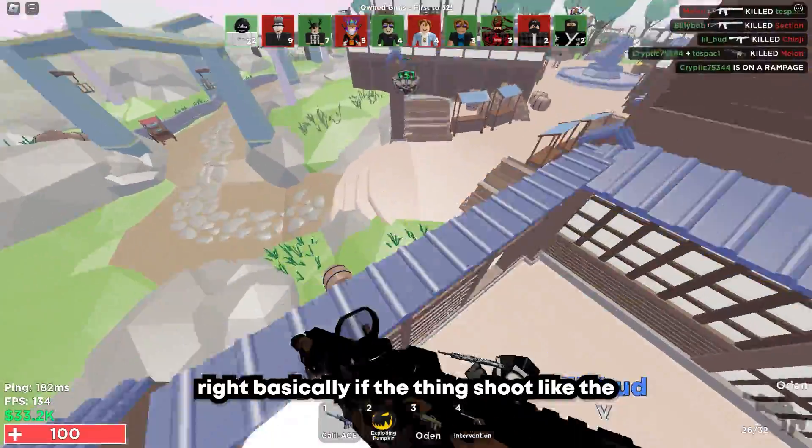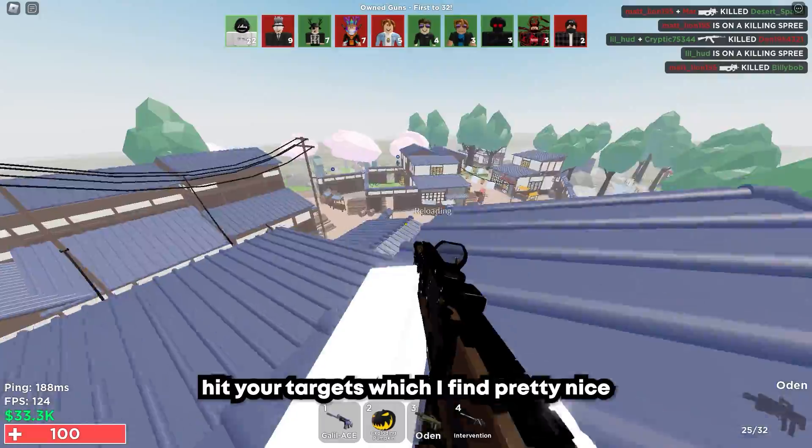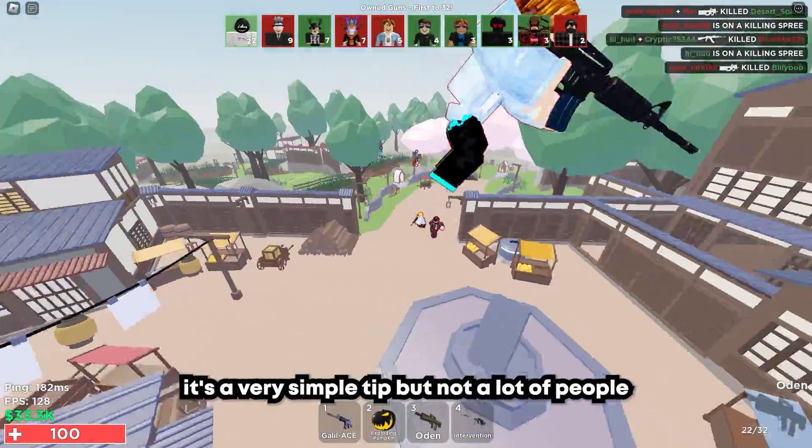Basically, if the recoil goes right, you go left. It counteracts the recoil a little bit, making it easier for you to hit your targets, which I find pretty nice. It's a very simple tip, but not a lot of people know about it.